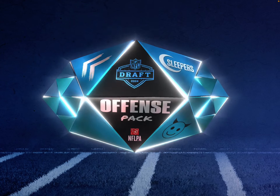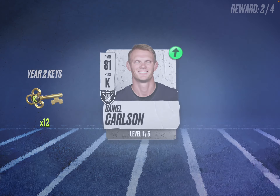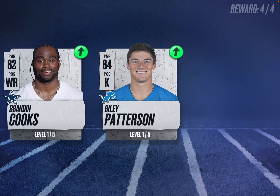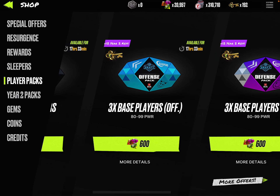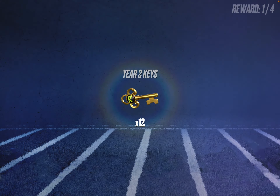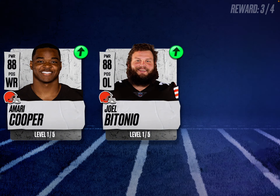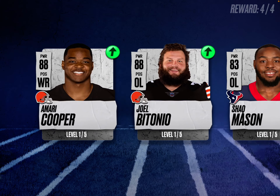We'll do one more — we have 20,000 gems, more than enough to buy three packs of each. We got more keys, Amari Cooper, Joel Bitonio, and Shaq Mason. Now let's check some defense players.